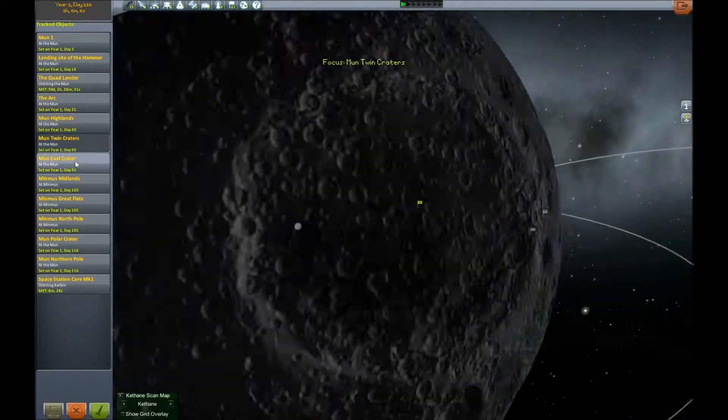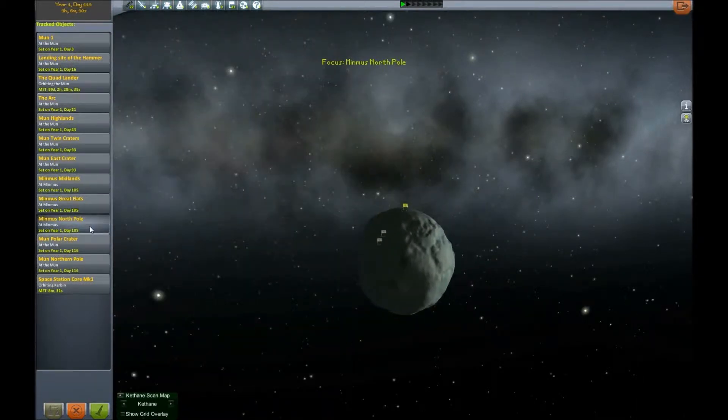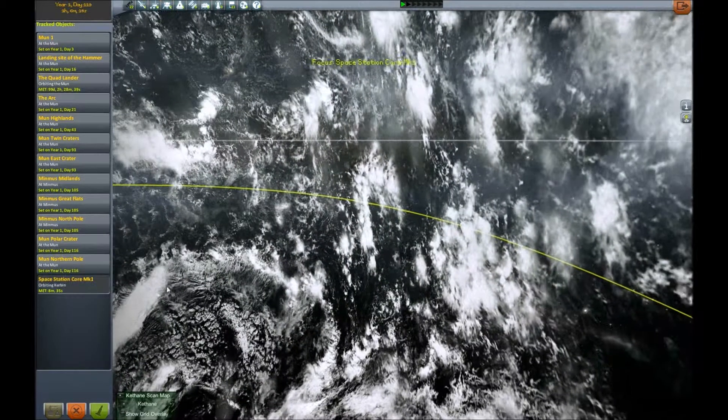Anyway. Moon Highlands, Twin Craters, East Crater, Minimus Midlands, Minimus Great Flats, Minimus North Pole, Mun Polar Crater, Mun North Pole.